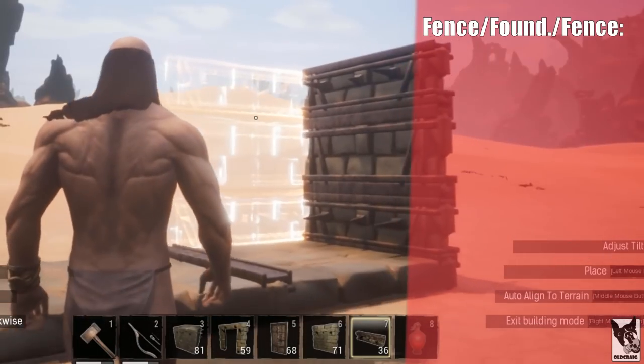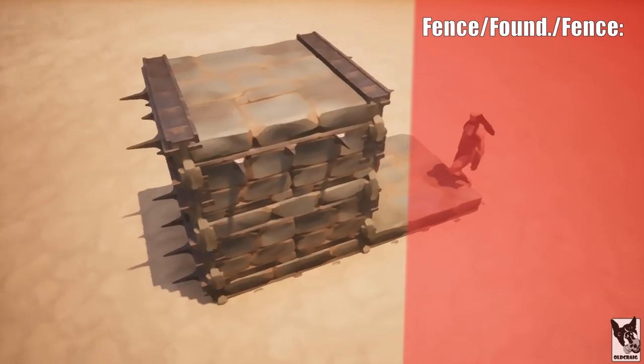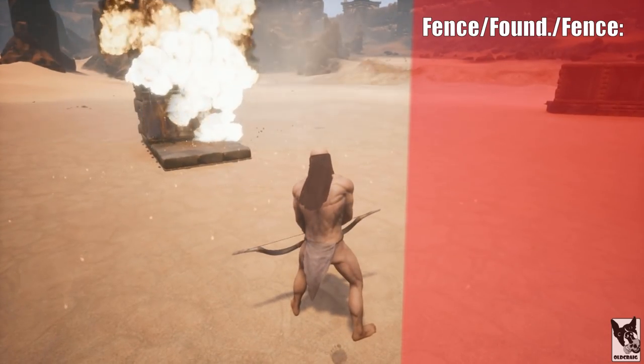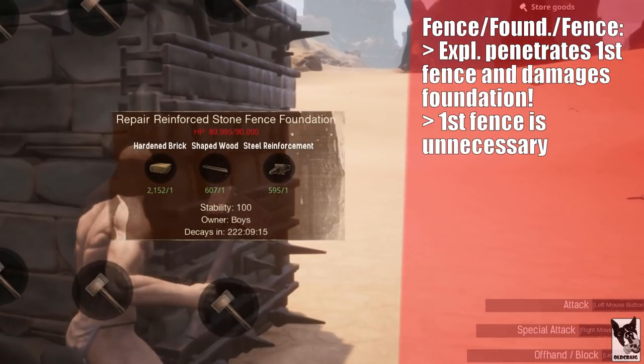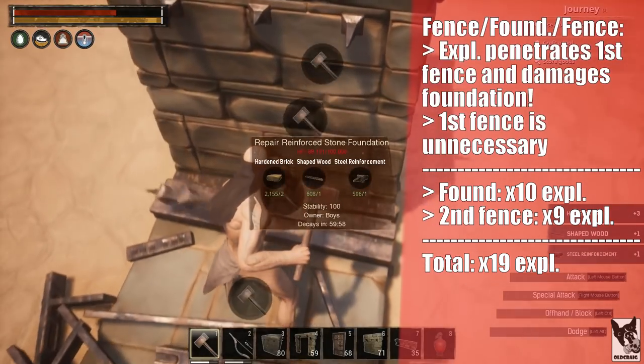Swapping out fence foundations for walls, we see that the explosives penetrate the first wall and do full damage to the foundation, so the first wall is also unnecessary. In total, it takes 19 explosives to destroy the foundation and the fence foundation.